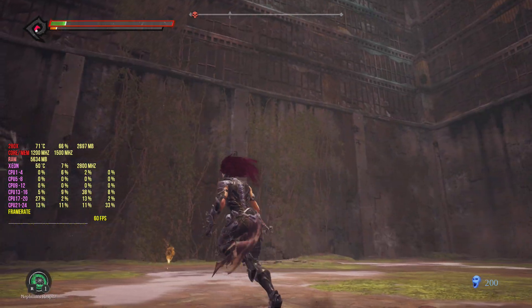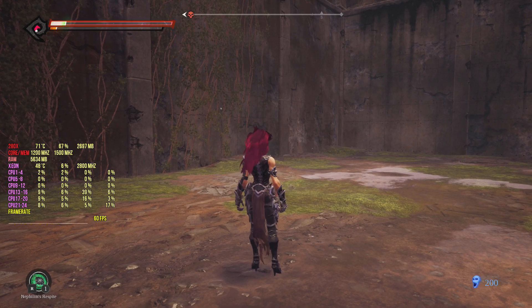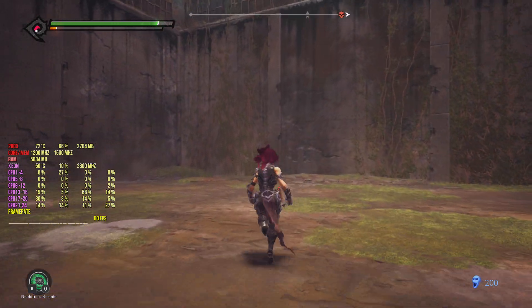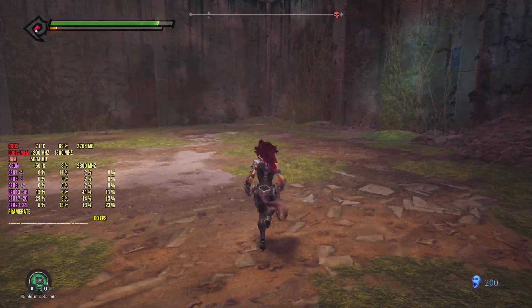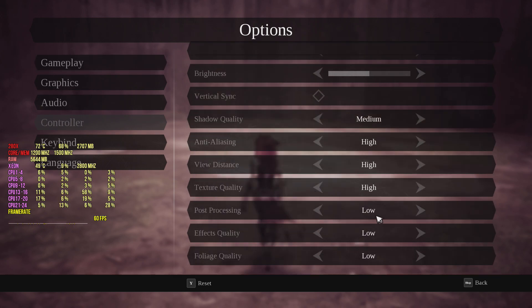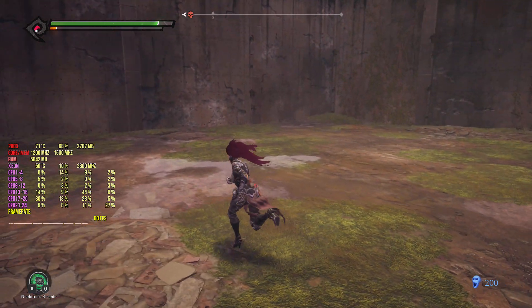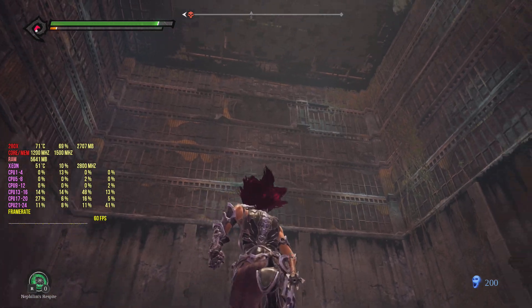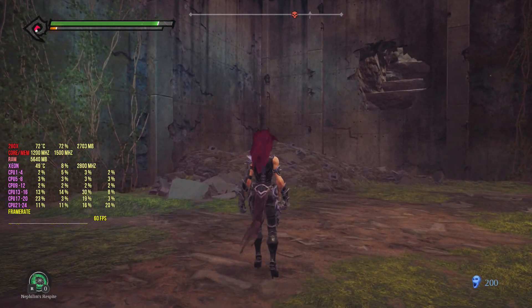That's about it. I don't know why the frame unlock isn't working for me — the .ini edit should work for everyone but it's not working for me. This setting I'm playing with should be good though. If you want another look at the graphic settings, this is the optimal setup to play with. Let me know if you face any frame rate issues in other locations and I'll make an updated video. That's about it — see you on the next one, don't forget to like and subscribe. Peace out.